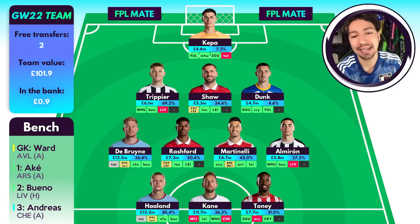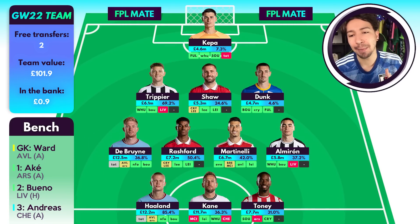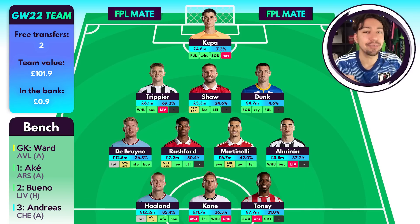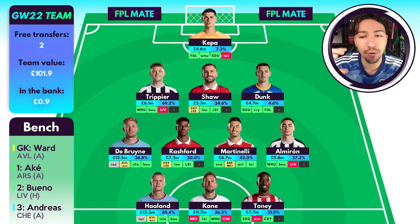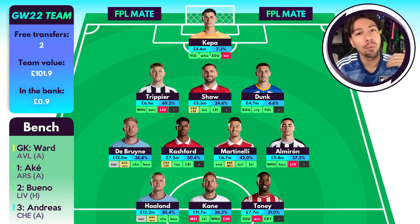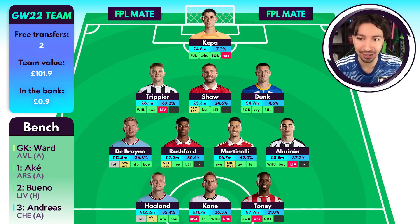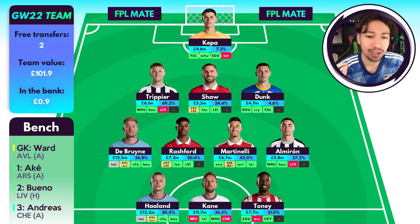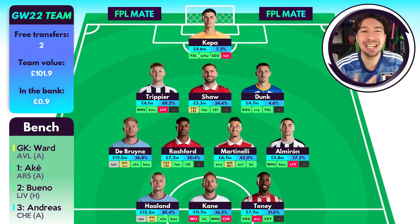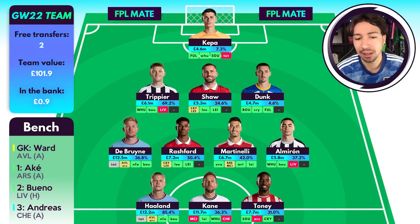On the bench we've got Ward, Ake, Bueno, and Andreas. Ake obviously plays against Spurs away. Dunk playing against Bournemouth is a very good fixture, and I do think Spurs will also score against Man City. The bookies odds have Brighton as more favourable for a clean sheet this week, so I'm pretty happy to go for a Brighton defender over a Man City defender. Both Dunk and Ake scored in the cup this week, which is crazy. But yes, we're going to go for Dunk over Ake.